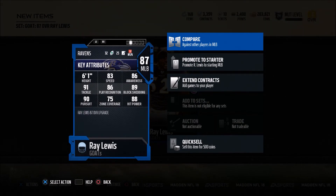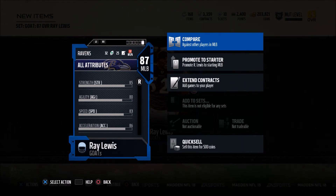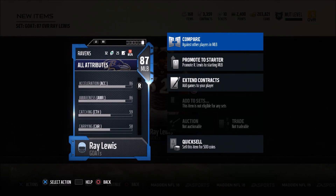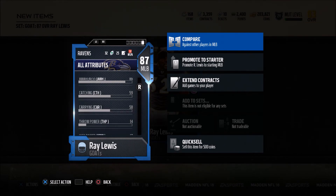This guy's gonna be a beast man — 91 tackle, 83 speed, 86 awareness, 89 block shedding, and 88 hit power, along with 75 zone. So we can do pretty much anything. He's a really good 3-4 linebacker. I'll probably sub him in at outside linebacker to make some crazy plays — hit sticks and all. Every time he seems to hit stick somebody, there's a fumble.